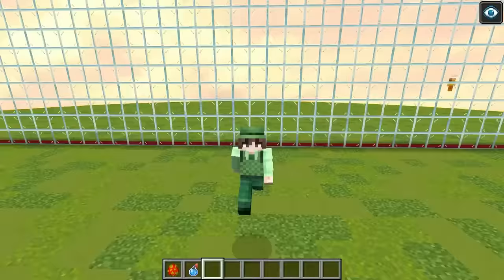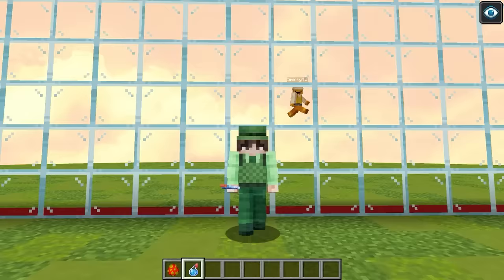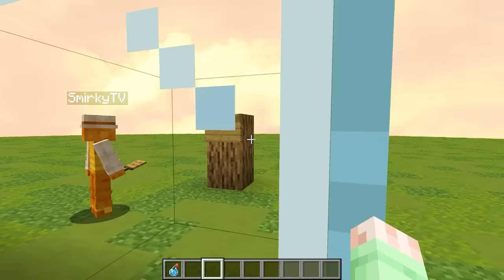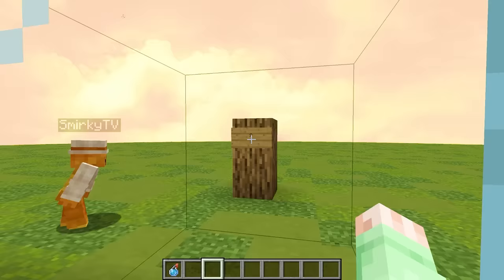So as you guys saw, with this OP potion we can turn any mob into its OP version of itself. So there's some crazy combinations, and I think we should start off by cheating with this one-way glass and see exactly what Smirky's gonna spawn in. What is he doing? Has he already chosen his mob? Why is he placing down oak logs? He literally just put a little happy face on his side on top of it.